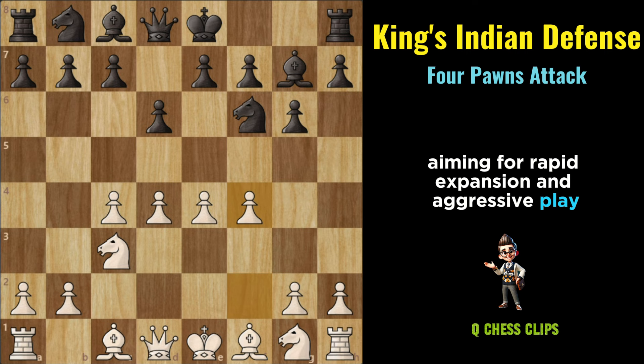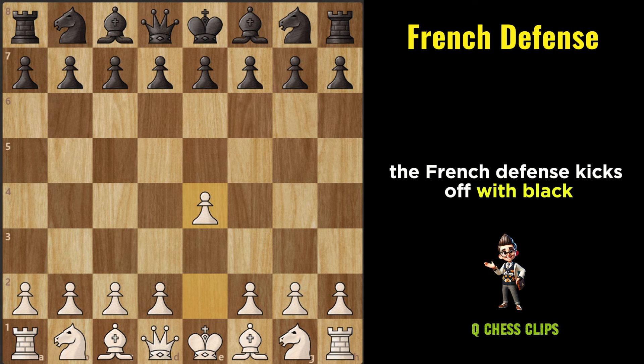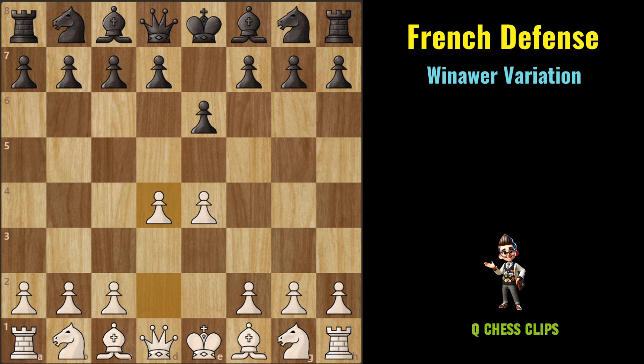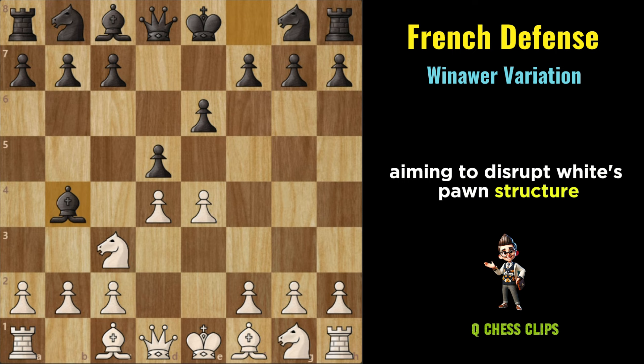French Defense: The French Defense kicks off with Black boldly responding to White's E4 pawn push with E6, immediately staking a claim in the center and preparing for a solid counterattacking game. Winawer Variation: E4, E6, D4, D5, Knight to C3, Bishop to B4. The Winawer Variation spices things up early with Black pinning White's Knight on C3, aiming to disrupt White's pawn structure and create imbalances in the position.